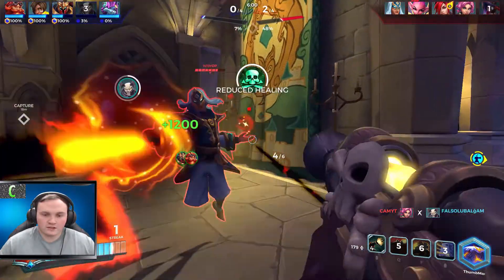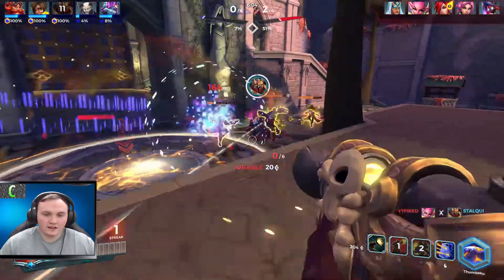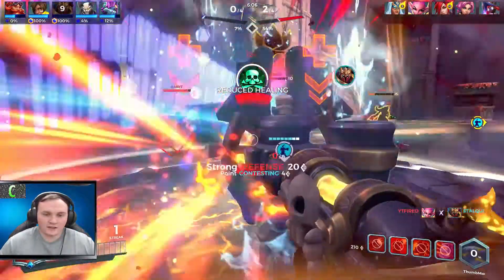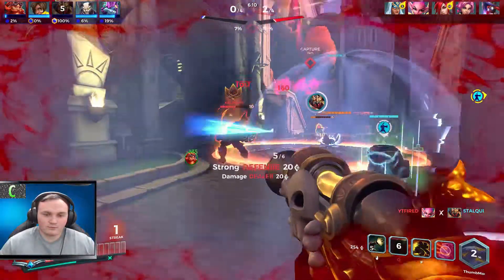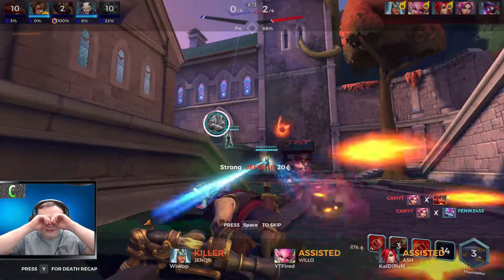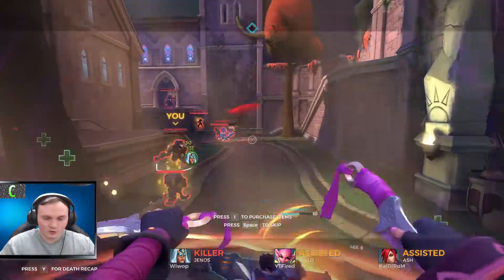Got Grohk coming in — trying to take out the healer. Activated my ult, but then I don't know why I activated it when they were all inside it and then moved outside of it. That was absolutely awful — just a really poor move on my part.